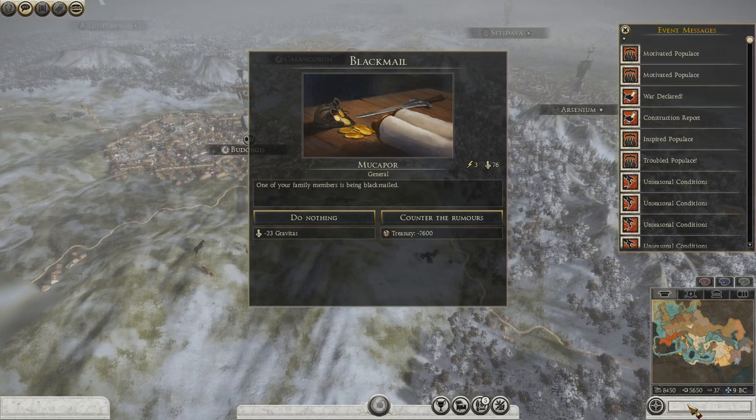Blackmail! One of my family members. 23 Gravitas is nothing for my family members — Mookapur has 76 Gravitas, he would lose 23. I don't really want to give you most of my money.